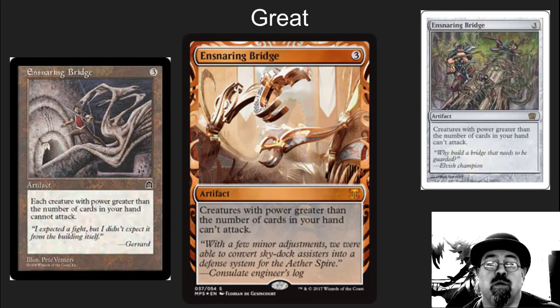Ensnaring Bridge — what a way to shut down all creature combat, play those crazy lock decks, hellbent with no cards left in hand. This is a card that could really use a reprint. The new artwork on it is beautiful. Now, don't get me wrong — the Masterpiece Editions are not reprints. They do not affect the value of the card; they are a very limited print run. But they're wonderful additions to packs. No one is unhappy when they open a Masterpiece. This is the type of value added that I really like to see Wizards add to packs, but we still need several of these cards to see actual reprints to bring down the value of them.